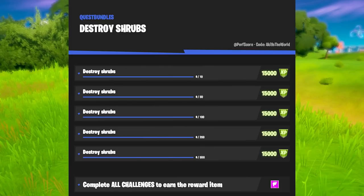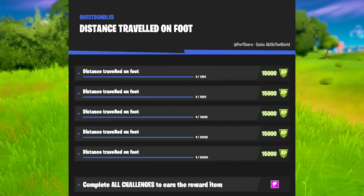Then we have Destroy Shrubs — these are the things that players like to hide in, especially when the zone is very small. If you see any of those, immediately break them; they take one or two hits. You don't find a lot of them, so if you spot them, immediately break them. Destroy Stones is pretty straightforward — you can find a lot of stone at Rapid's Rest next to Lazy Lake, and the area surrounding Dirty Docks. Chop Down Trees is also pretty straightforward; don't bother grinding for it, you'll eventually unlock it while playing. 2,500 is not really a lot — it used to be way more last season. Distance Traveled on Foot — basically walk around a lot, don't sit in a box and camp. Just go out in the open, explore a bit, and eventually you'll be rewarded with 15,000 XP per stage.